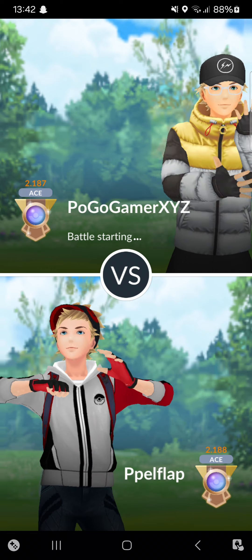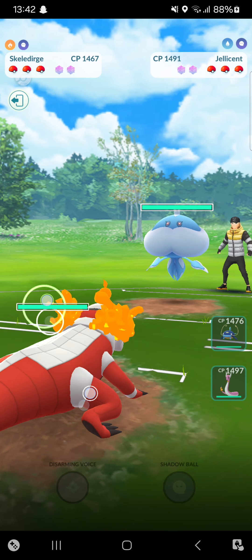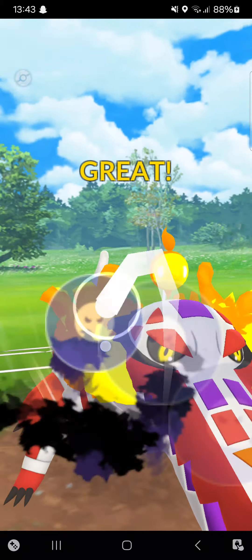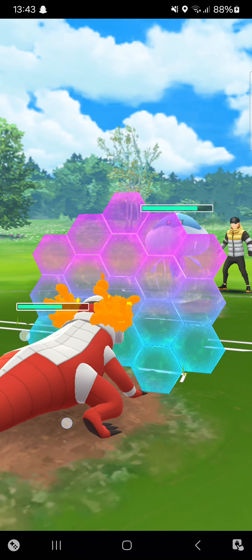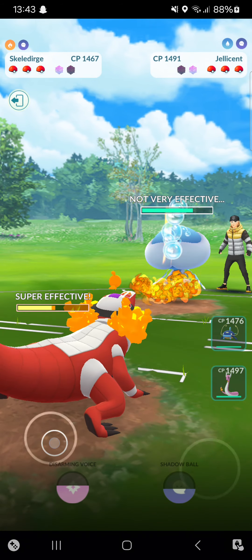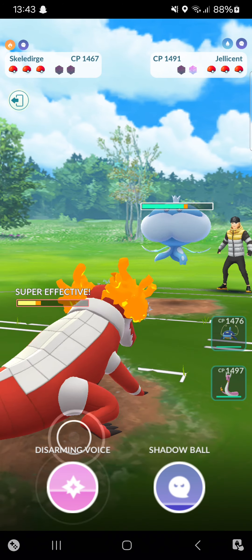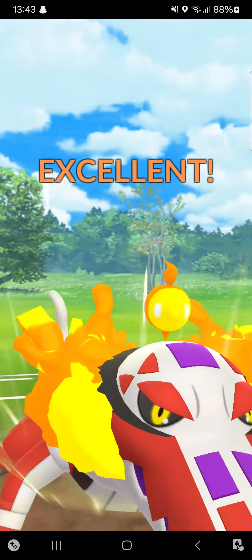Against pogo gamer XYZ — starting Skellidurge into Jellicent, we've had that battle many times before. It's a Bubble one. On the CMP I'll throw straight up my Shadow Ball. I cannot switch — a little unfortunate but it's fine. Opponent goes for Surf — I'll shield it. Going for Incinerate — cannot switch. At least going here for Disarming Voice bait. This is my only option — and we lagged out!